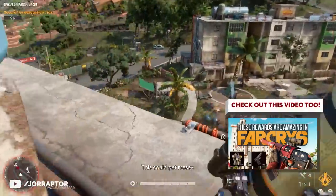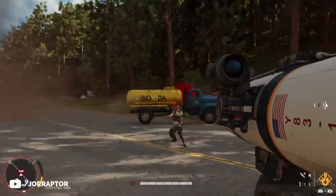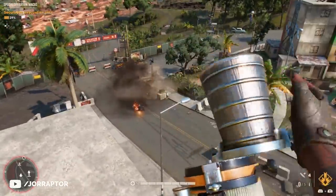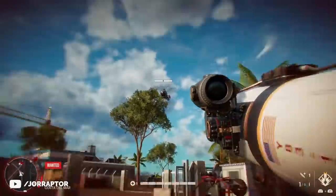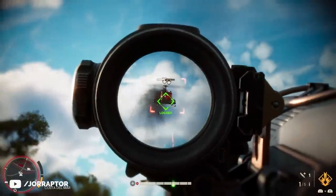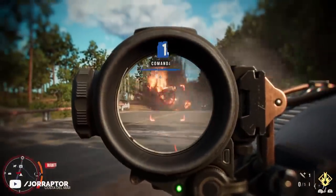Now let's move on to the complete opposite of a small sidearm — a massive rocket launcher called 'Into the Orbit.' This launcher comes with guided rockets: aim at a helicopter, wait a small moment to lock on, then the missile tracks the target. Shoot a second one and the helicopter hits the ground. It only takes one missile for ground vehicles, so it's really great early on.